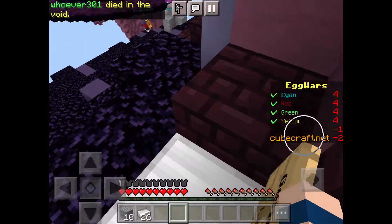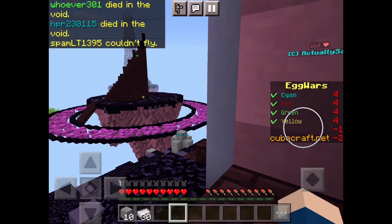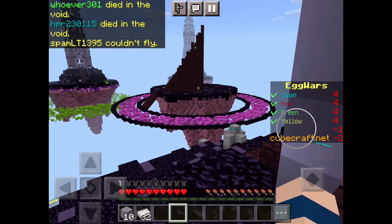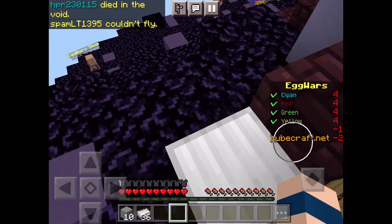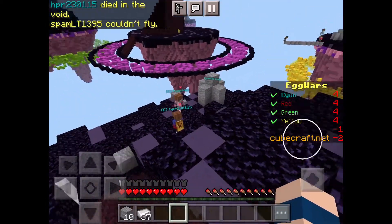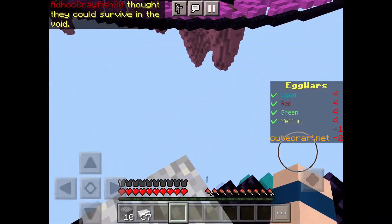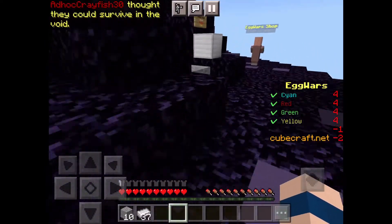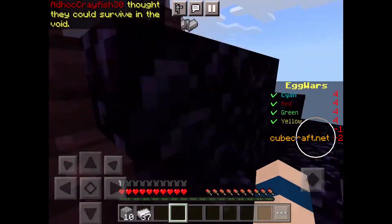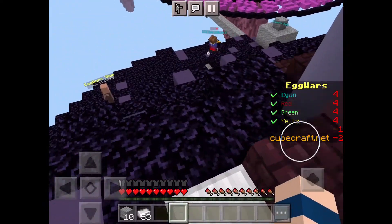I'm playing teams of four today. I was playing earlier and I just realized this map doesn't have a diamond generator. Diamond generators are really important — without one, you're not going to get a diamond sword or diamond armor. If you're really lucky and get to the middle really quickly, you might get diamond armor, but most likely you won't.